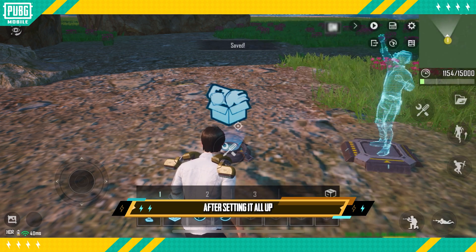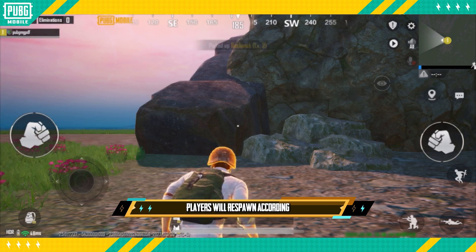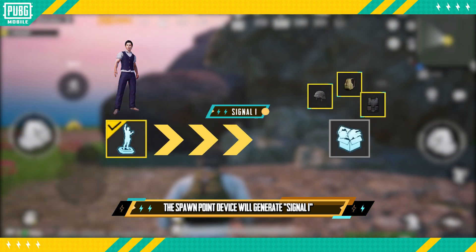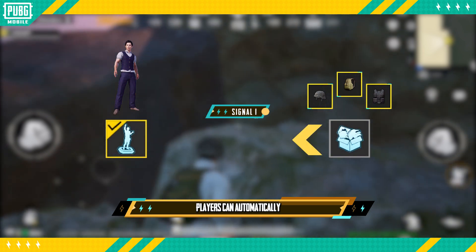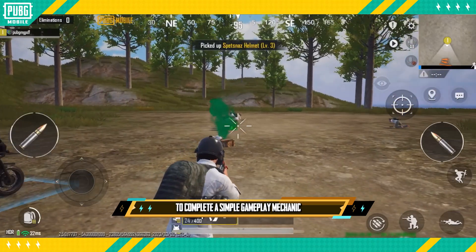After setting it all up, we can save and test out the battleground to check that the gameplay devices are working. When the game begins or players respawn, players will respawn according to the spawn point device. When this happens, the spawn point device will generate signal 1, which the item issuance device then receives. Players can automatically receive supplies from the device. This way, we can make use of two gameplay devices to complete a simple gameplay mechanic.